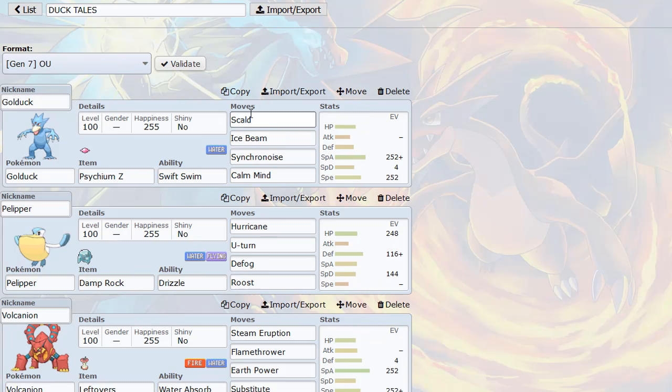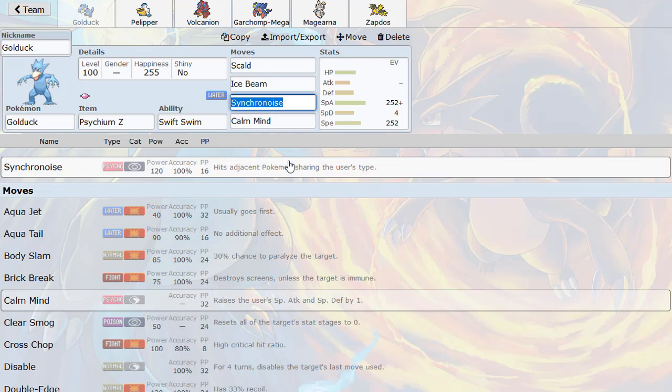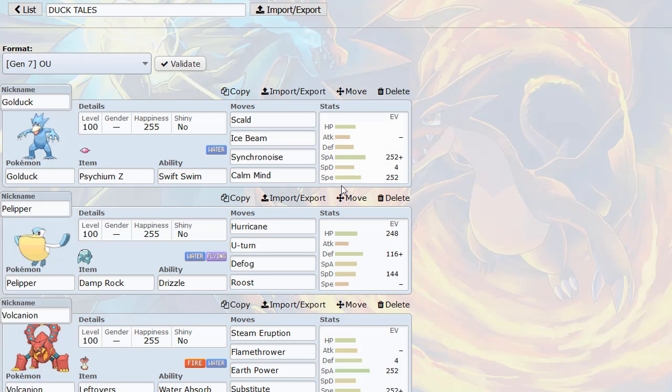I have a Calm Mind 3-attack set for Golduck with Psyche-EMZ. Synchronoise is a very, very cool move — it hits Pokemon sharing the same type, so it also hits Water-type Pokemon, and that's especially useful for dealing with stuff like Toxapex. This thing will destroy Toxapex. It can hit up Keldeo for really good damage as well. And the Z-move for it works really well too. Under Rain, it will have Swift Swim, so it can outrun so many different things. I paired it with a Rain Pelipper so Golduck can get that Swift Swim, boost Scald's power, get off fast Calm Minds, and force in other Water-types where I can blow it back with Synchronoise or Z-Synchronoise.